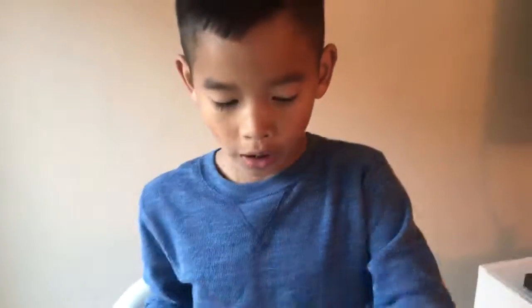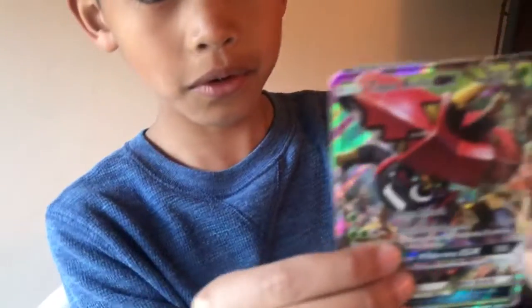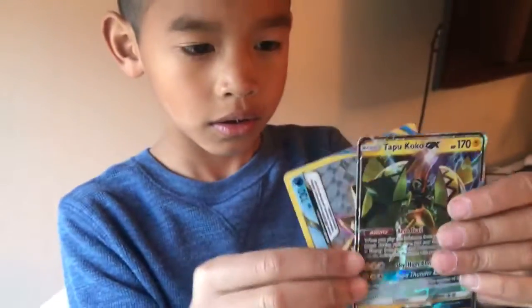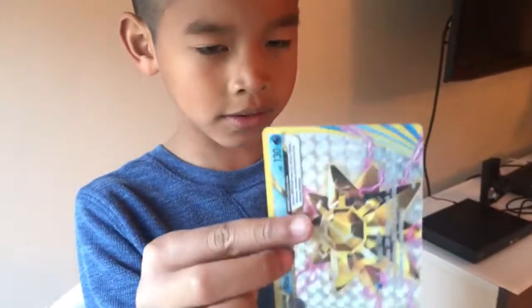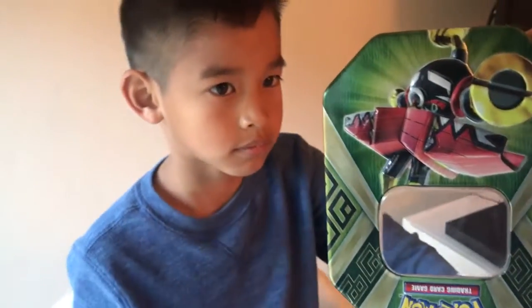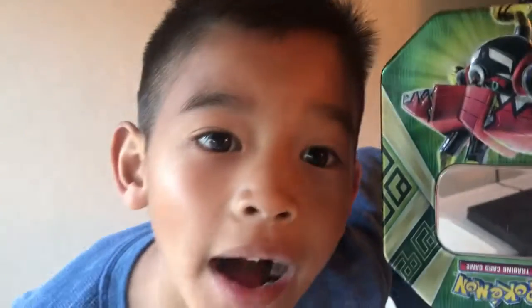I'm going to show you all the key cards we have right now. So we have Tapu Bulu — okay right here. Tapu Koko. And we have Starmie Break — awesome, nice. Okay, bye bye. Thanks for watching — don't forget to like, subscribe, follow. This is Bentley busting out with his tin, which the top of the tin looks like that. Thanks for watching. Bye!